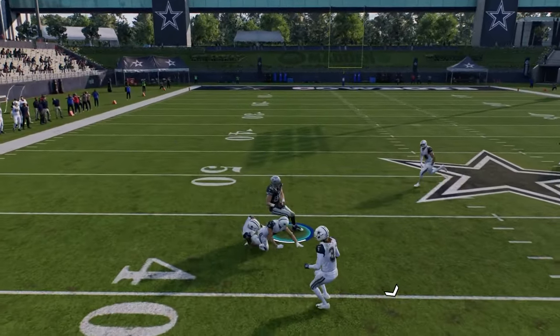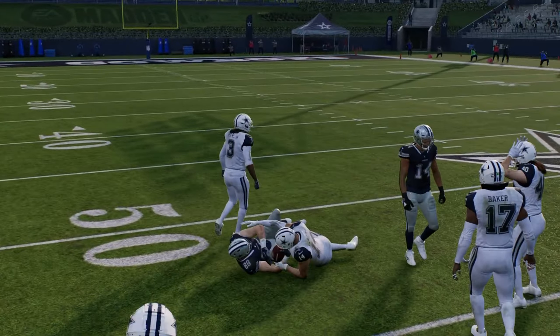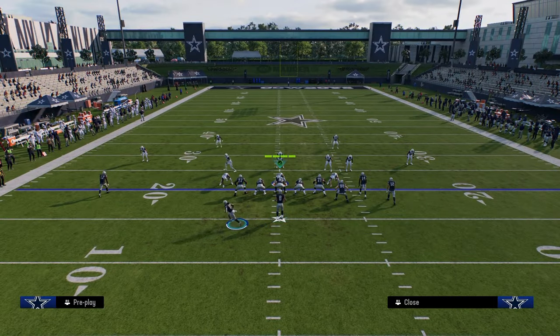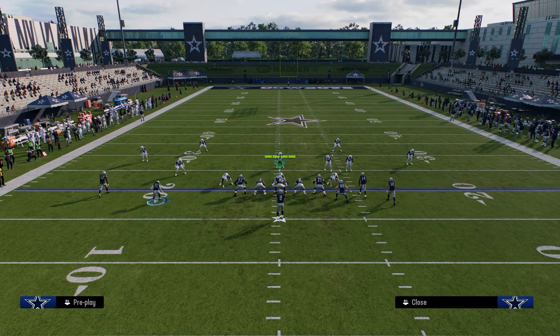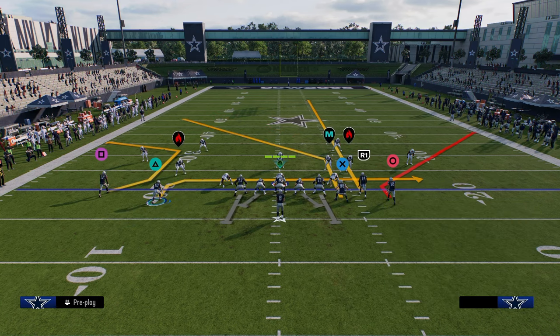You can also throw this tight end in the seam. This is another thing I'll typically do out of a five-wide situation. If we want to do this out of double post, we can use the running back out route, and then run it like this as well. And what you'll see is they switch-stick — now you can just take your underneath route over the middle of the field.